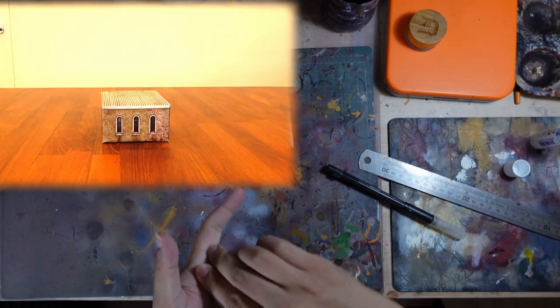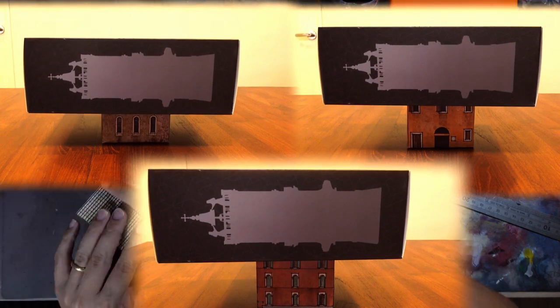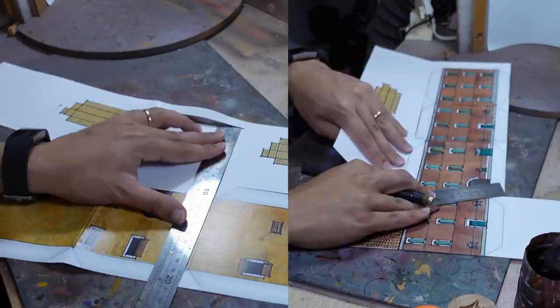You can see that it holds its shape and can even hold some weight, which it's going to have to do when the alert state is red and the roofs are crawling with guards. I've also done a couple more designs, working through them using the same process.